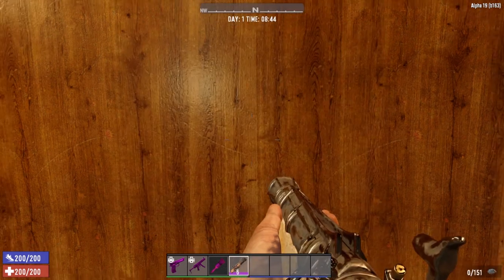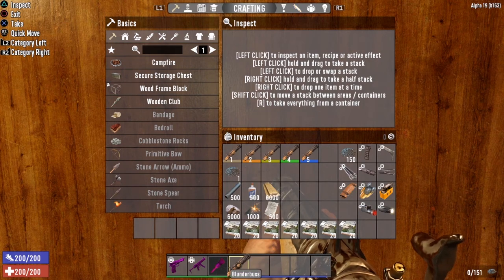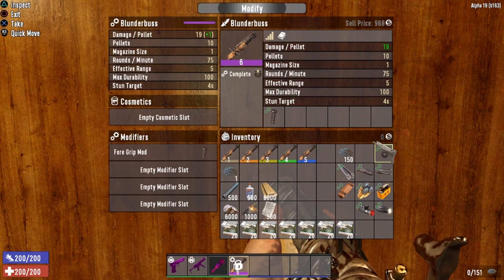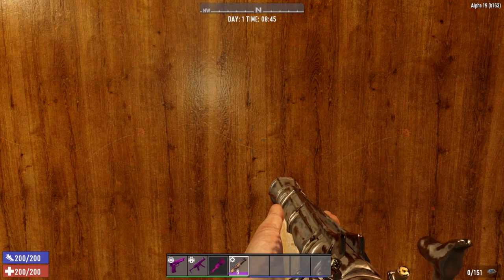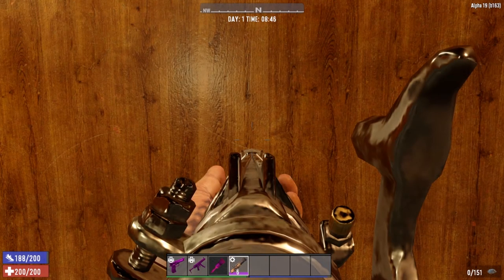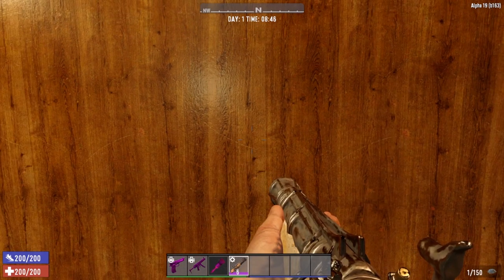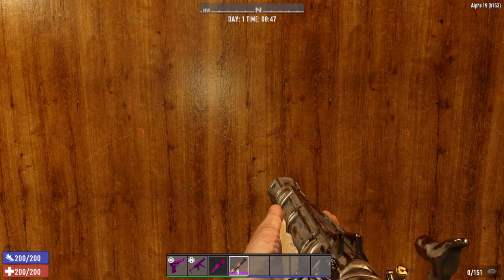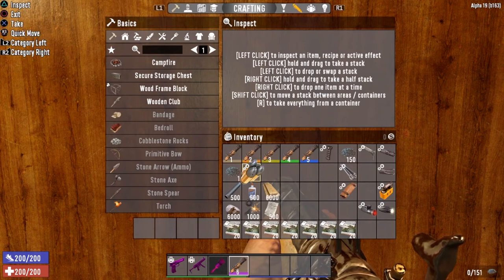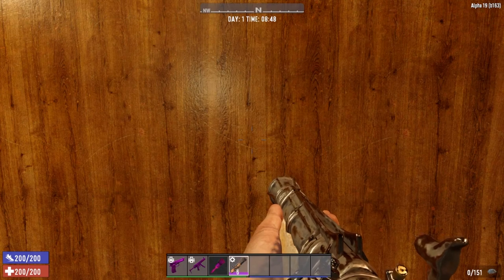Let me demonstrate the mod impact. With the unmodded Blunderbuss equipped, you can see how wide the crosshairs are. After throwing on the foregrip, the stock, the choke, and the cripple mod — which increases damage to 22 — look at how much smaller the crosshairs are now. When you zoom in they get bigger because these mods improve hip-fire accuracy. Removing the mods again shows the crosshairs widen significantly. Throwing those mods on really does help quite a lot.